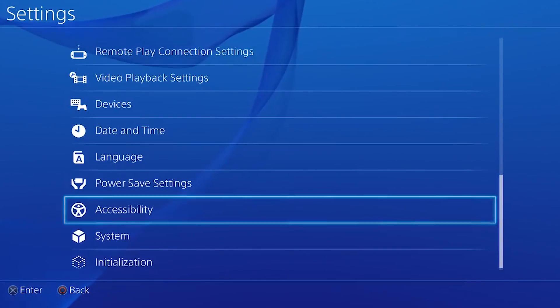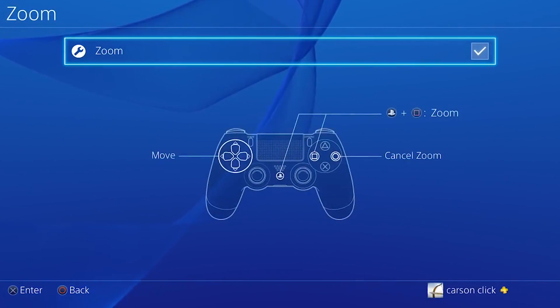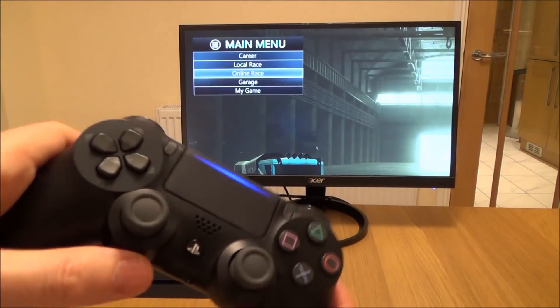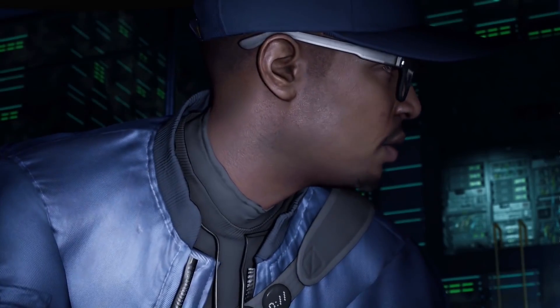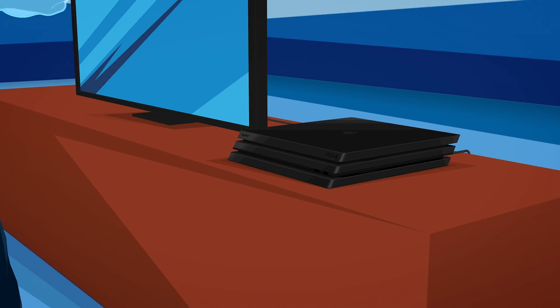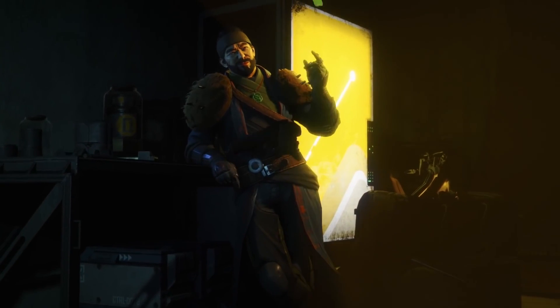Go to Settings, Accessibility, and activate the Zoom option. At any point, use the Square and PlayStation button combo to enjoy the quick zoom. This is especially helpful on the PS4 web browser for all those websites who decide to use ultra-small fonts. How are we supposed to see the ingredients for 13-layer nacho dip when the font is so small? Thanks to the PS4 Zoom feature. Repeat the same functions to zoom out again — simple and easy.